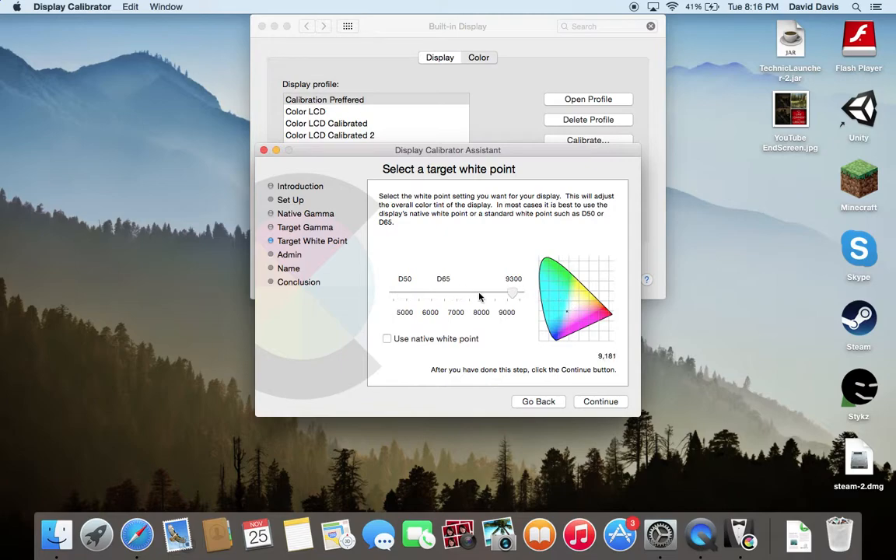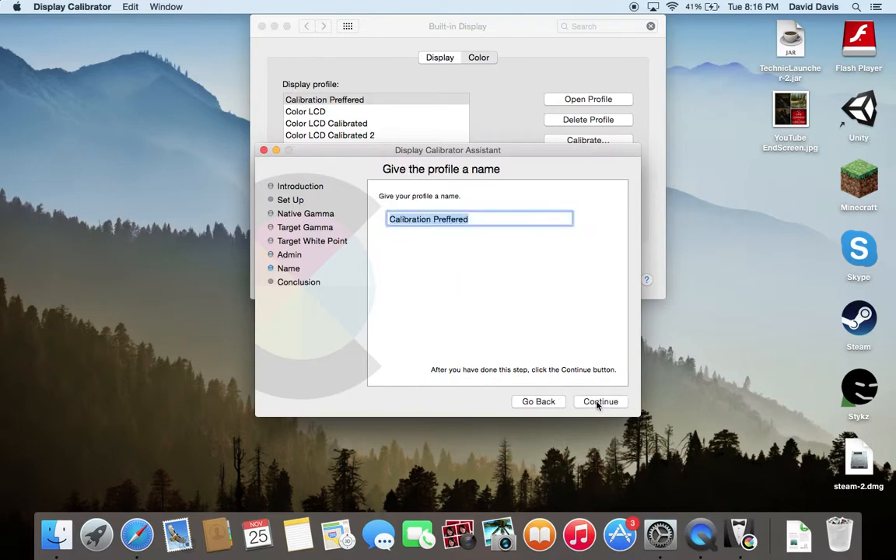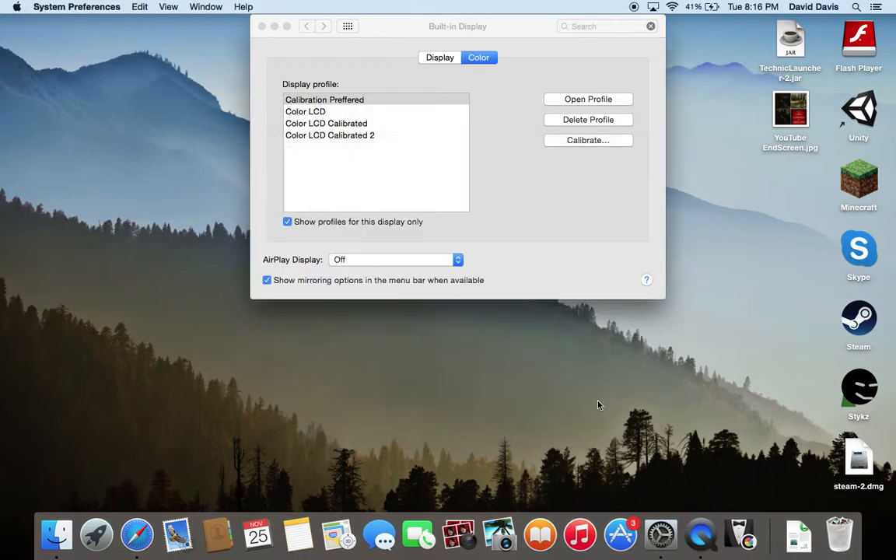Then you're going to choose one of these you like. I'll do D50. Then hit Continue, Continue, Continue. Done.